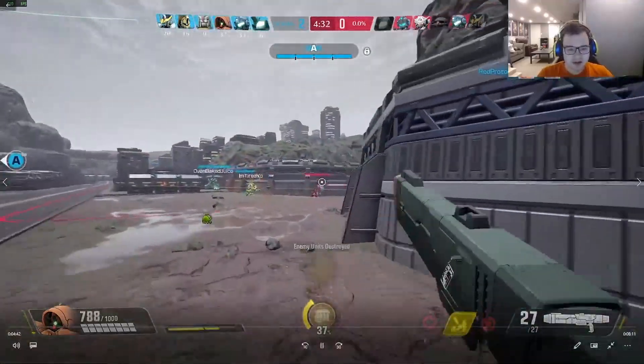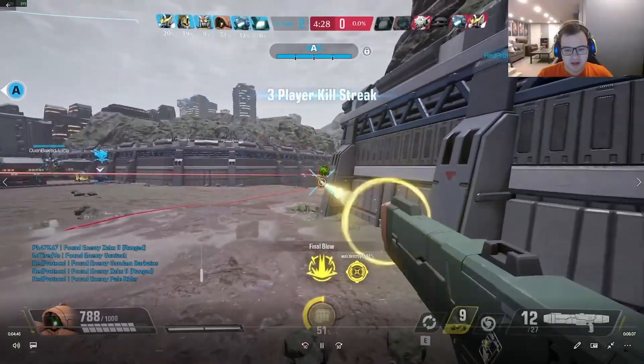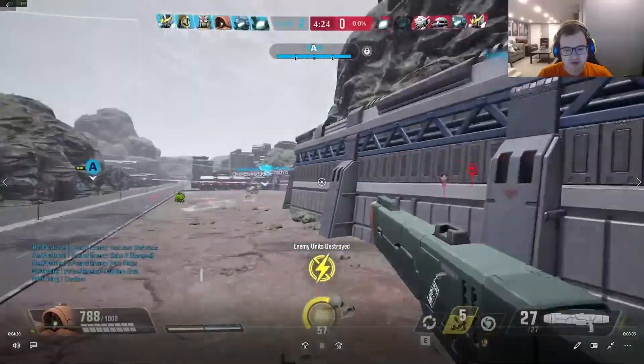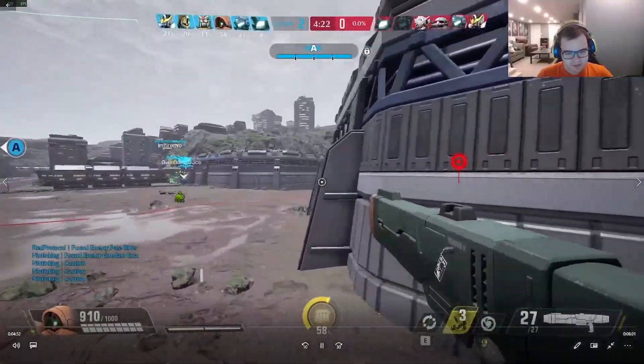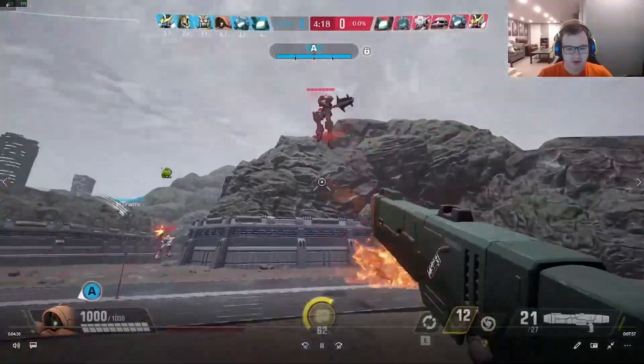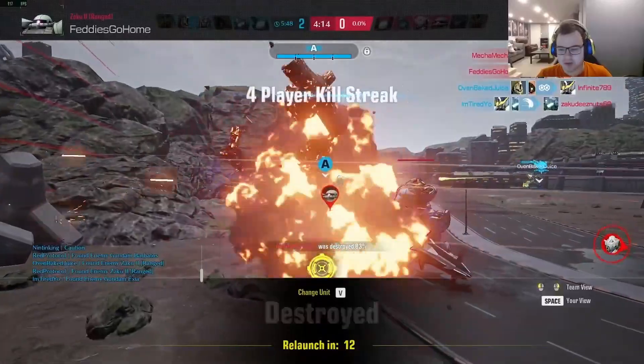My team kind of got pushed off, died, and fell back, and I was still standing up — so I end up getting crunched from both sides. All we have left is a Methis and a Barbados and they can't really help me, so I end up going down and we end up losing this first point unfortunately.